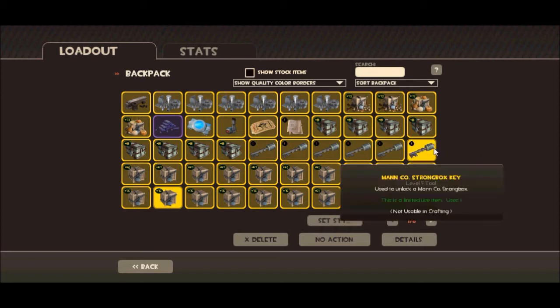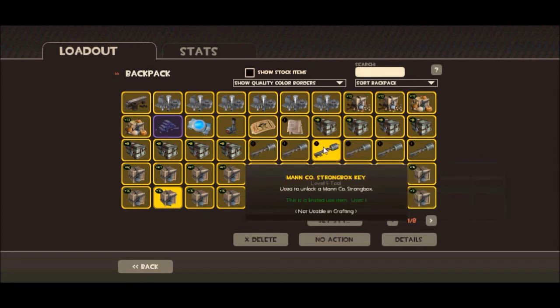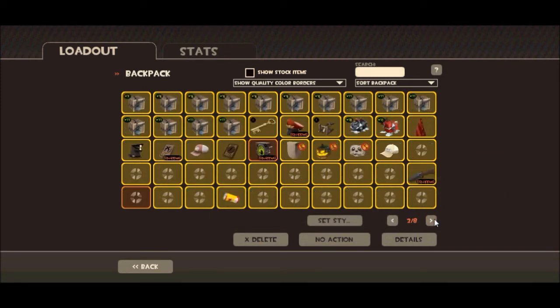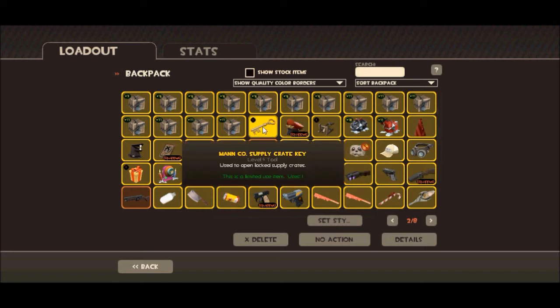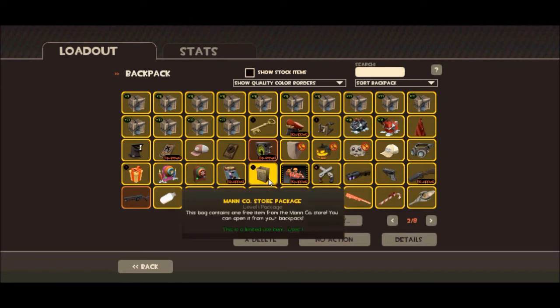If you couldn't tell by the title, I am going to do some Strongbox Crate unboxing. I also bought a few Manco keys, and I traded the keys for some items. I still have one more, but I'm selling that for a High Five Taunt. Anyway, we're just going to start out with the Manco store package, which I got from buying so many keys.